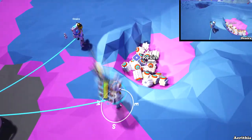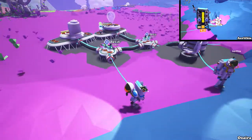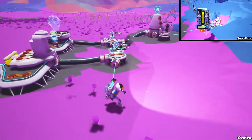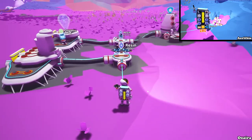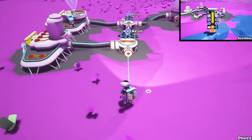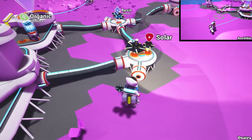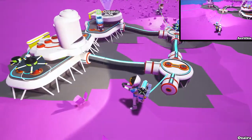We also have to expand the base some more. I'm gonna grab some of this resin. I have four resin with me — that's okay. We need some compound as well, probably. Where are we going to make our printer space? Should we do one more over here? Let's see — yeah, let's go that way. I'm gonna remove these solar panels for now and flatten the ground.